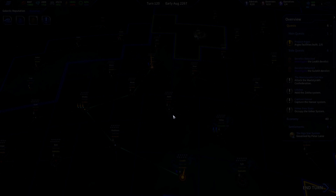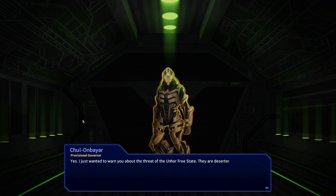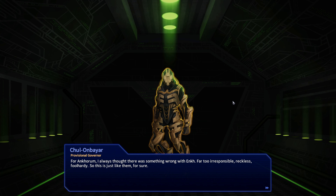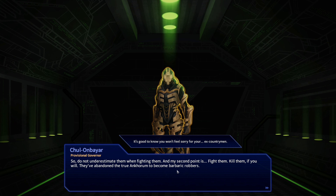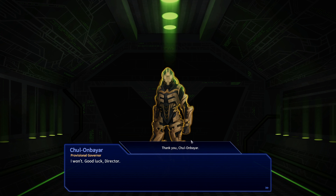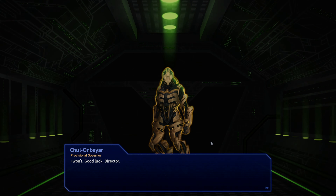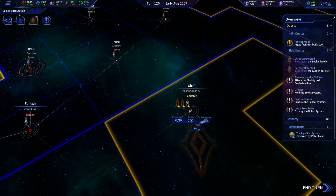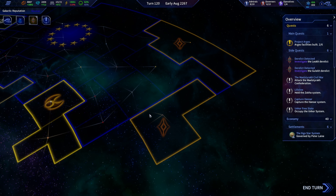Coulombire would like to meet with us. Director, I just wanted to warn you about the threat of the Anora Free State — they are deserters, but not just anybody. The core group of the faction is an elite unit led by my ex-subordinate Anrel Ankh. They are reckless and foolhardy, this is just like them — but do not underestimate them. My second point: fight them, kill them if you will. They have abandoned the true Ancorum to become barbaric robbers. Good luck, Director.